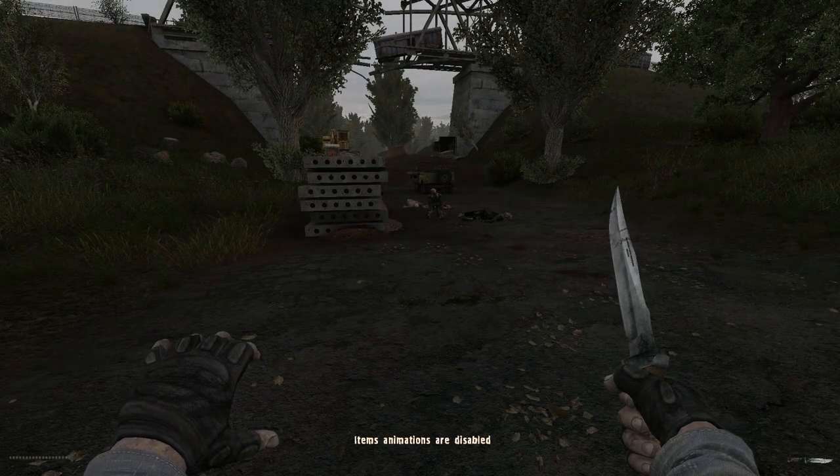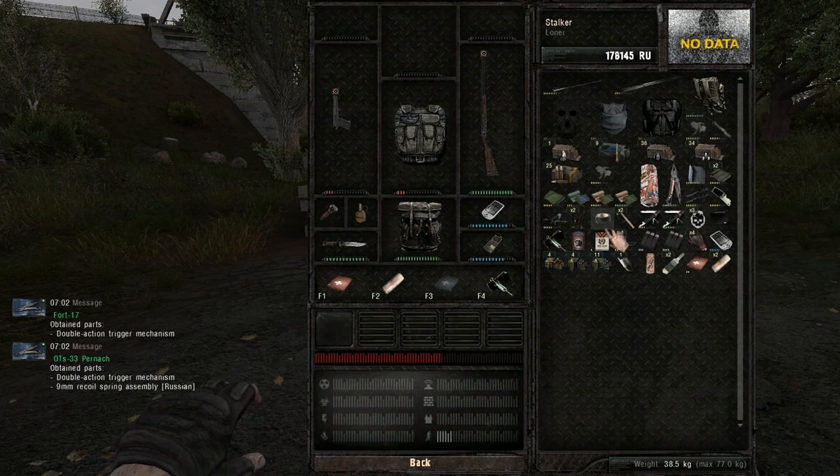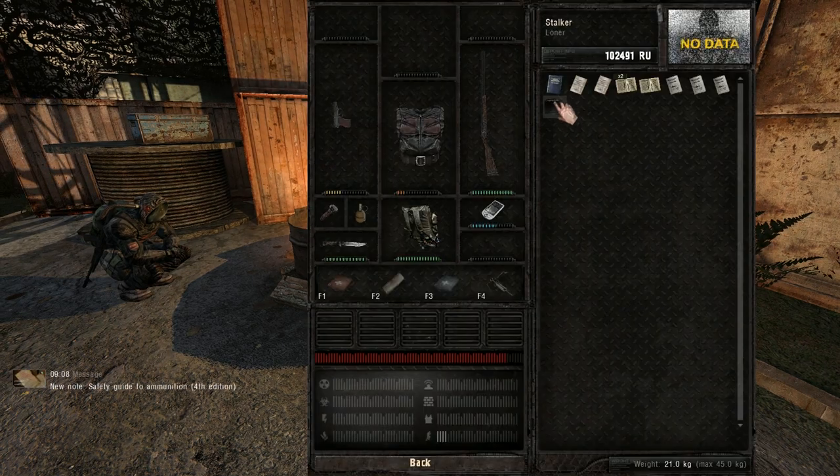Removing animations will make pretty much any action in the game instant, like skinning mutants, eating, drinking, or using medicine. Make sure to pick up and read all the little books and guides because they're the only way to learn new craft recipes.